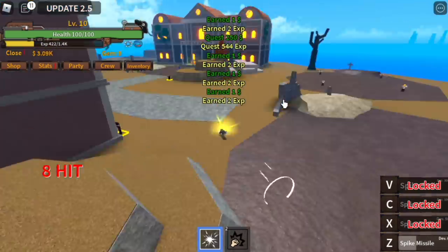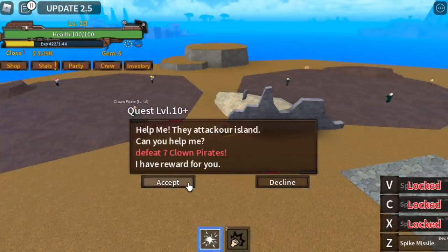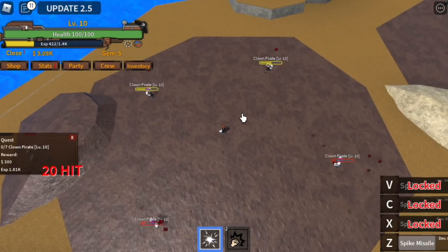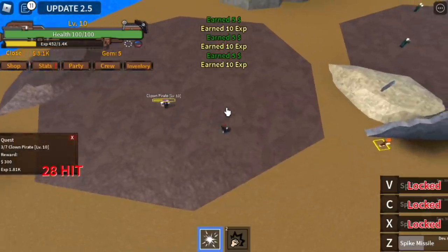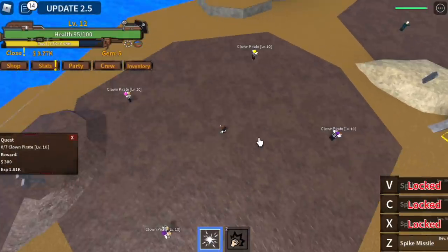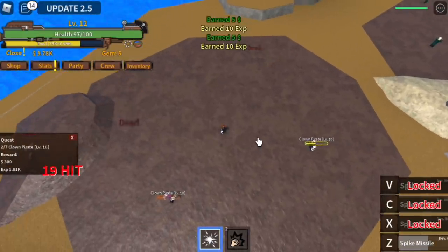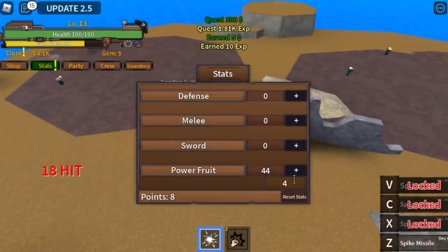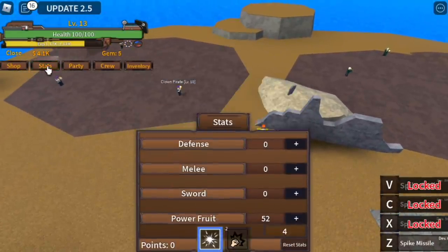The cooldown is so fast. And when you reach level 10, you can now move to the Clown Pirates. Faster than the chicken quest. Here you can attack 4 but you cannot 1-hit them, so use your Spike Missile twice. And when you reach level 13, you can now unlock your second skill. 50 power fruit is the requirement.